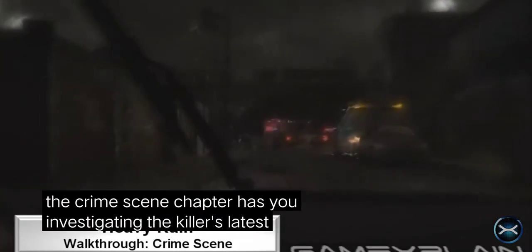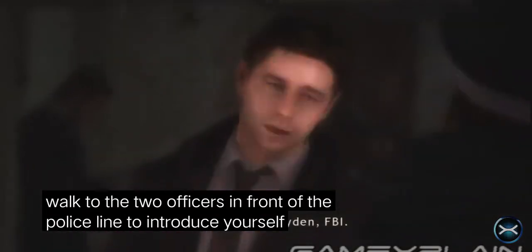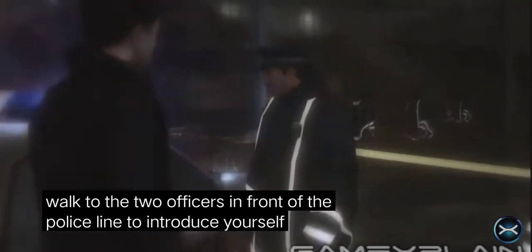The crime scene chapter has you investigating the killer's latest victim. Once you arrive, get out of your car and walk to the two officers in front of the police line to introduce yourself. Now walk under the police line and into the crime scene.